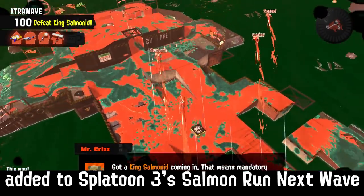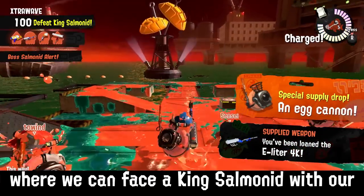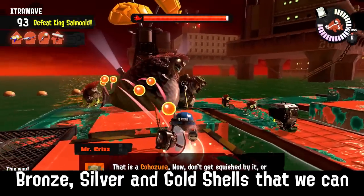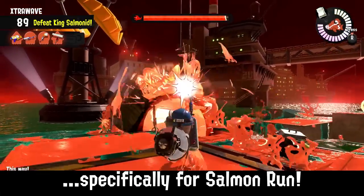Extra waves are a brand new challenge added to Splatoon 3 Salmon Run, where we face a King Salmonid with our fellow co-workers in a challenging wave for special rewards such as bronze, silver, and gold shells that we can spend on luxurious rewards — from special banners to unique suits specifically for Salmon Run.